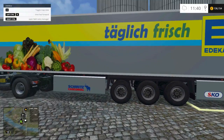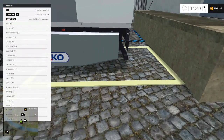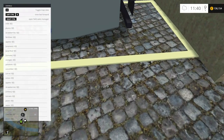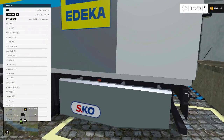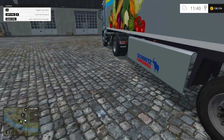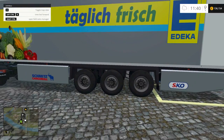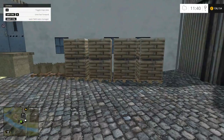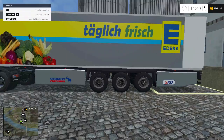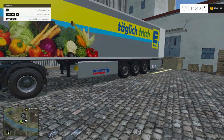That's it for this little showcase. Links to the trailer and the sell point will both be in the video description. Please keep in mind that for all the Fruit Trees stuff and the sell point, you will need the UPK (Universal Process Kit) installed in your mod folder. I hope you guys enjoyed it — if you did, consider leaving a like. Until next time, thanks very much for watching!